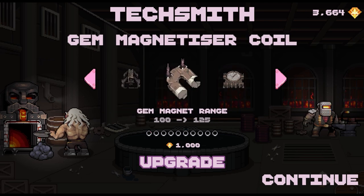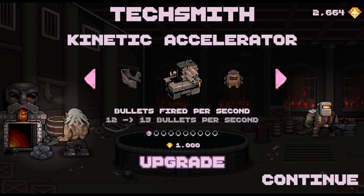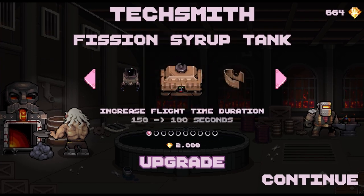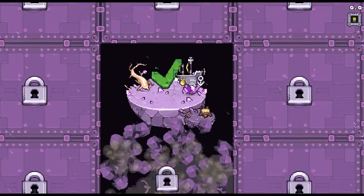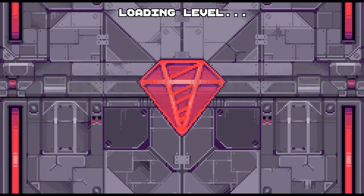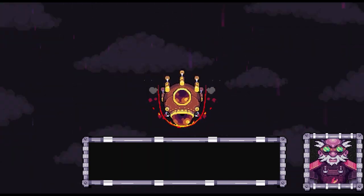Okay here we go - earn more from gems, can't get that. We probably want all the damage - kinetic accelerator, bullets per second. There we go. We take anything else? No, continue. We've got different islands that we can go to - cool. And of course it's a demo.